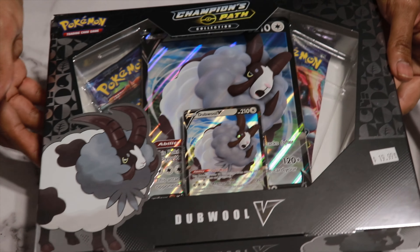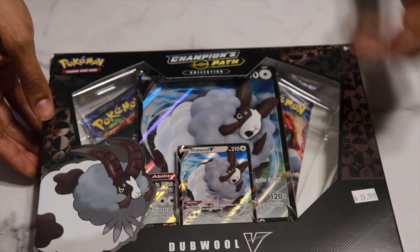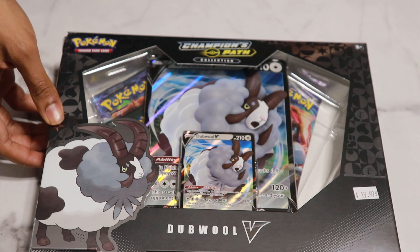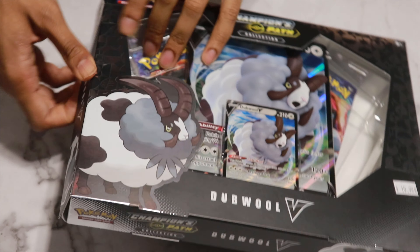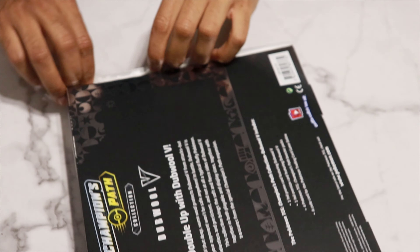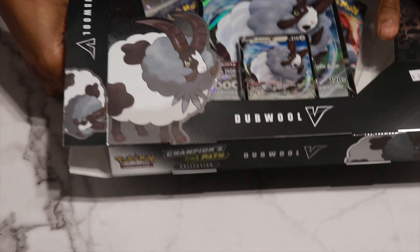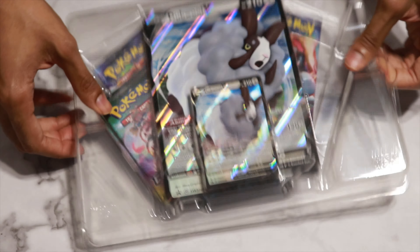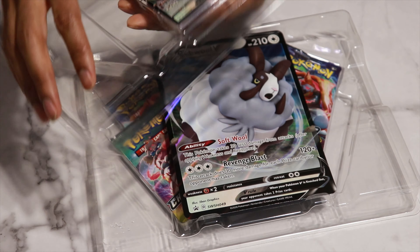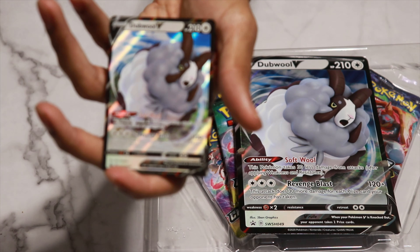Alright guys, we have the infamous double V box right here. Twenty dollars was the retail price, MSRP. I got these from my local comic book shop, so I kind of lucked out. I haven't seen any of the Champions Path product at big box retailers — Walmart, Target, or even GameStop yet. I'm hoping to see it in the future. I'm gonna crack this open and show you guys what comes in here, in case it's your first time watching. From the videos I've seen, it's a pretty good deal overall.